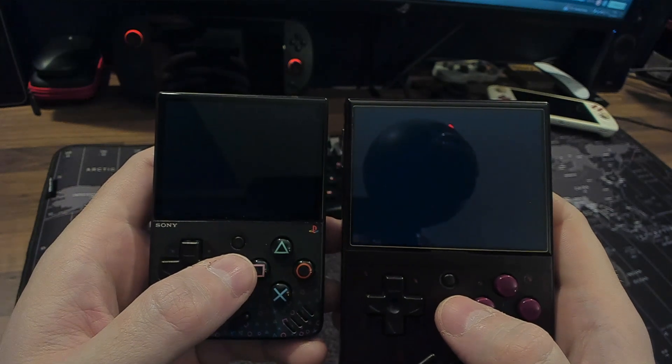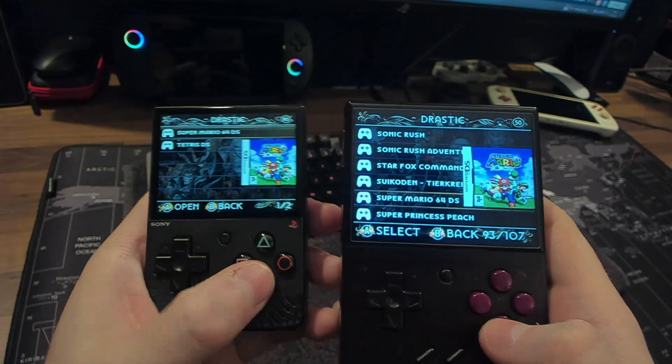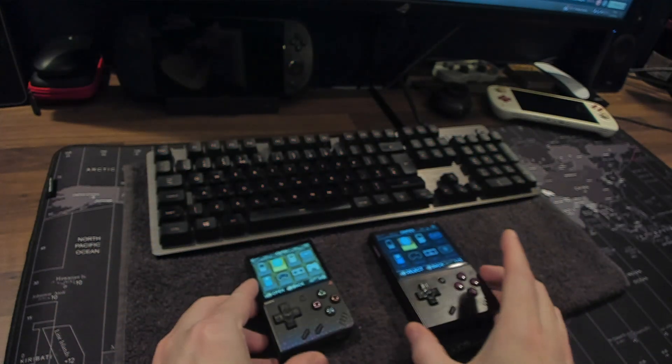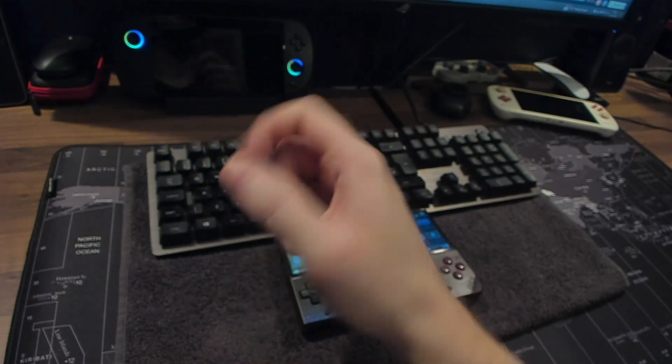And that's it. Nintendo DS emulation on the Mayu Mini with Drastic has come a long way and I'm pretty impressed with what you can do on this device. There's a huge library of games available now — just incredible work and I can't wait to play more games on the Mayu Mini. If you liked the video, please give it a like, click the bell icon if you want to see more, and I'll see you in the next one.